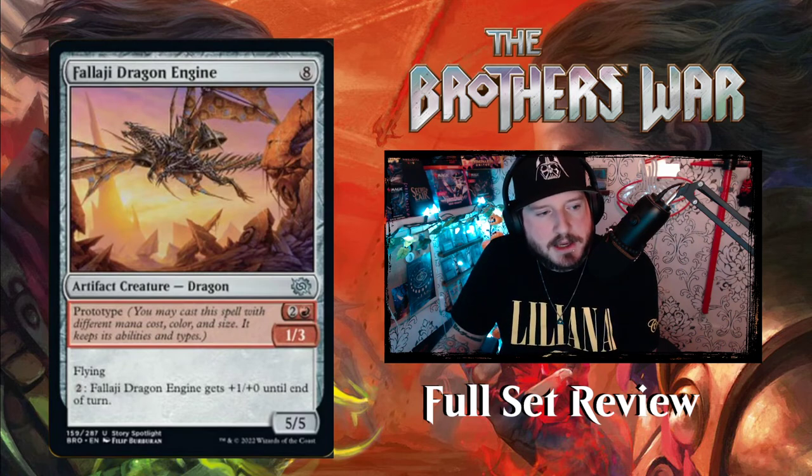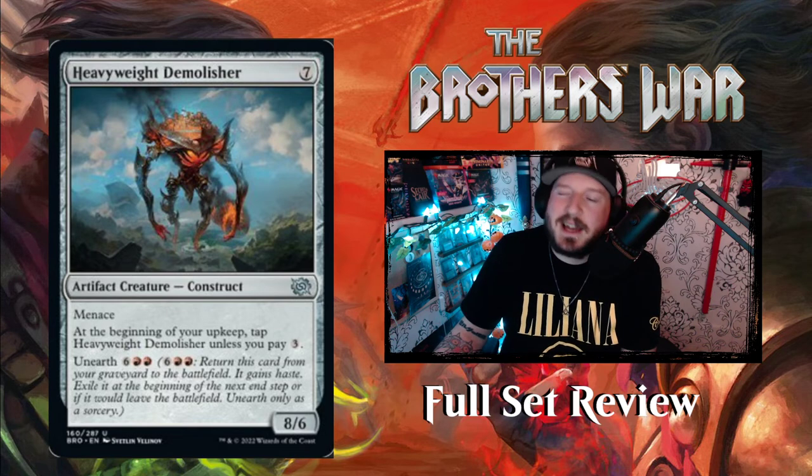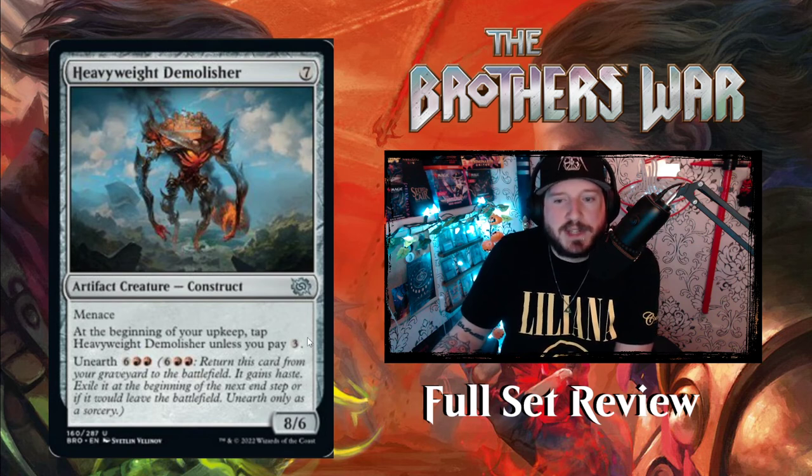No mythic artifact yet in red. Then we've got Heavyweight Demolisher — for seven mana you get an 8/6 artifact creature construct with menace. At the beginning of your upkeep, tap Heavyweight Demolisher unless you pay three. So it's kind of like the Submersible Colossus from blue — it has an accumulative upkeep, but you don't lose it if you don't pay; it just doesn't untap. It has Unearth for six red-red. Pretty cool.